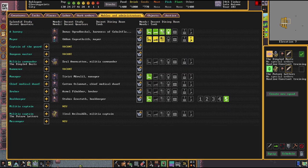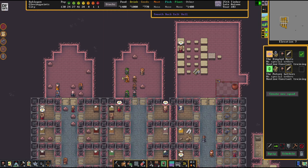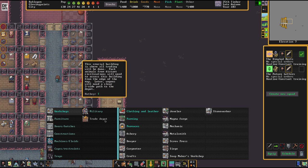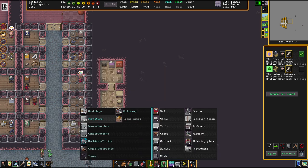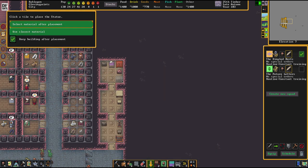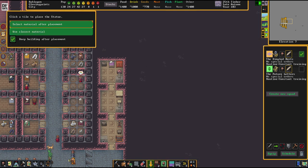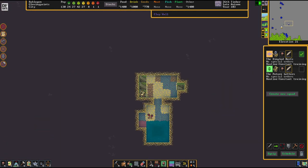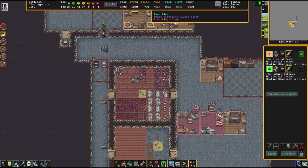The statue did the trick - the baron's quarters are to his liking now. We're going to try if a statue per room for the mayor will do the trick as well. Statues are a dirt-cheap way of achieving value increases.